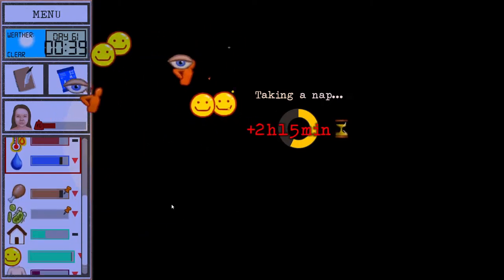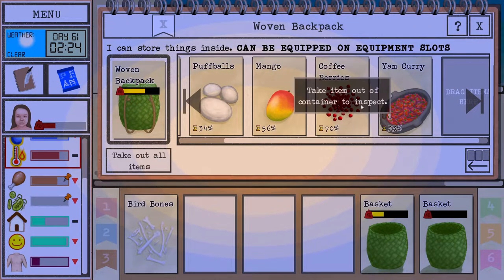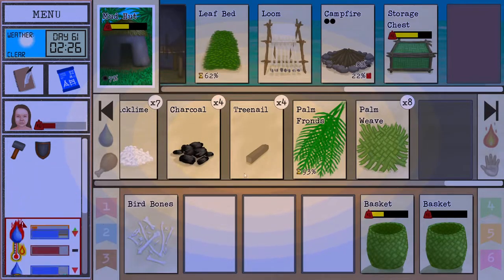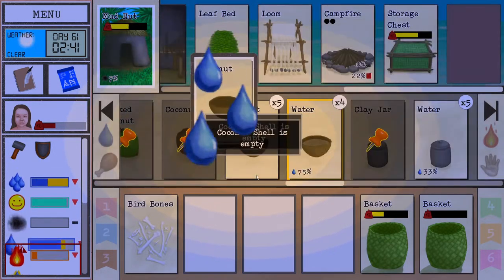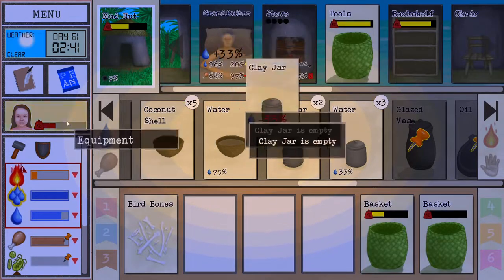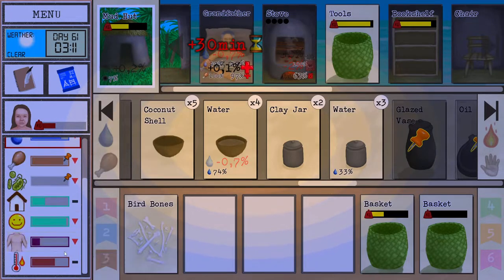Now we're gonna wake up hungry probably. Maybe just a little bit of a snack. Will this endure for a bit more? Yeah, it kind of will. Let's grab the mango - that actually gave us quite a lot. It's really hot now so we're gonna have to wash very often. Okay, grandfather, how are you doing? Oh you're also thirsty. Do we have a fruit for you or something? Do you eat puff balls? You do - there you go, enjoy the meal. Medium comfort, cool.